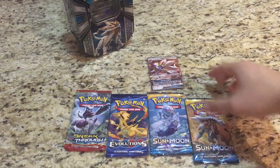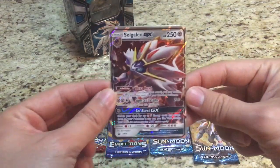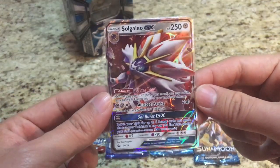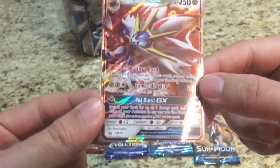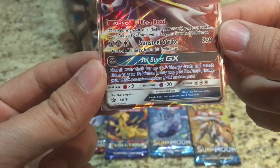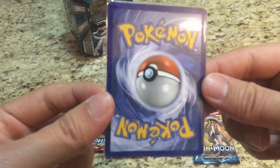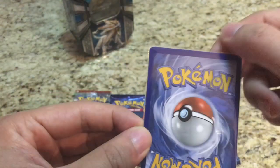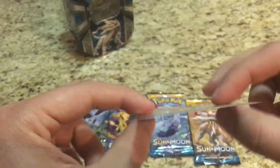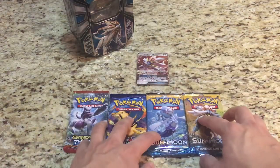So this is everything that we have in the pack — we get four booster packs and we get the Solgaleo GX card. The attacks are the same as the regular GX card, except this is the promo card SM-16. Very cool looking card, pretty good shape — no bends or anything.